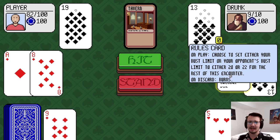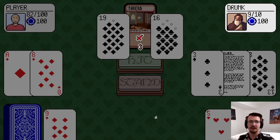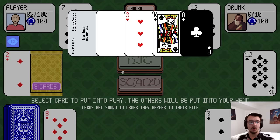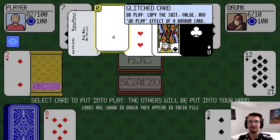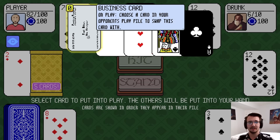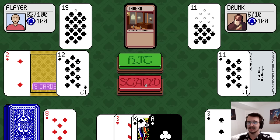He chose to set my bust limit to 20 for the rest of the encounter, which means the maximum I can get is 20. If I go over 20, I basically have 0. But I didn't — I'm actually doing great. I could choose a card in my opponent's play pile to swap with. I could get his 12, or I could copy the effects of a random card. Negative ace of clubs: minus 1 or minus 11. I'm going to play the business card and take his 12.